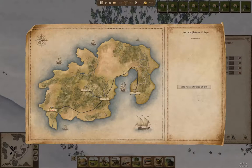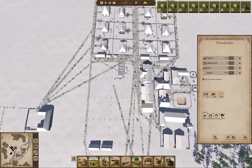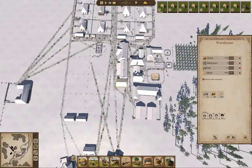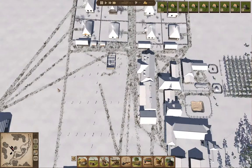Let's check the world map — it doesn't say what they have. We're building houses, and we're going to run out of nails. There's another little while before anything happens here.